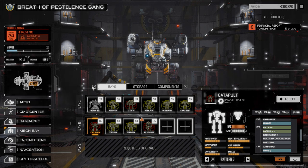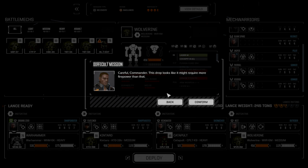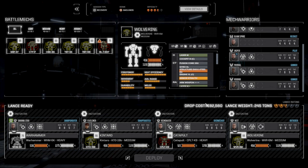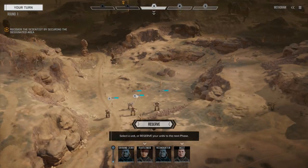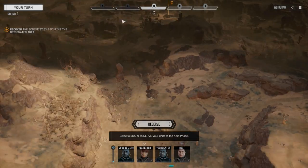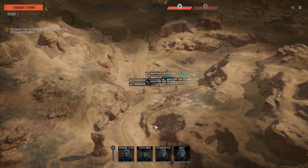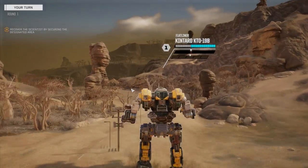Then we went in and took a mission. It was a relatively simple mission — basically just a rescue mission. It ended up being a four-on-four. They had four heavy mechs: a Black Knight, an Orion, an Eris, and a Warhammer — just the regular Warhammer 6.